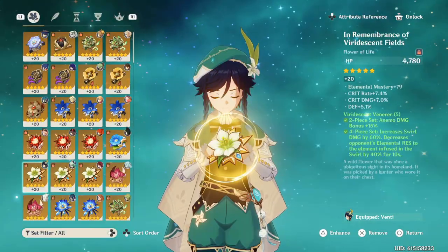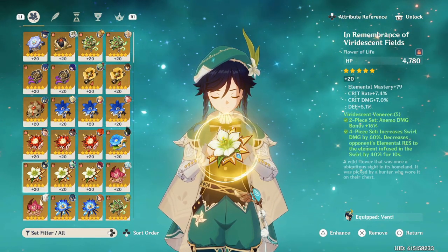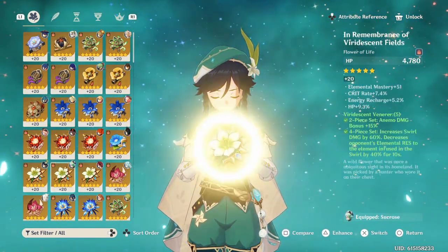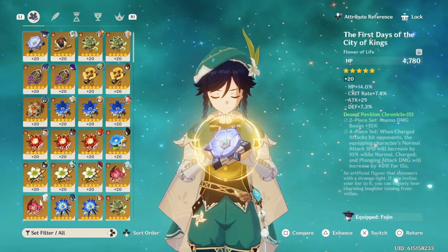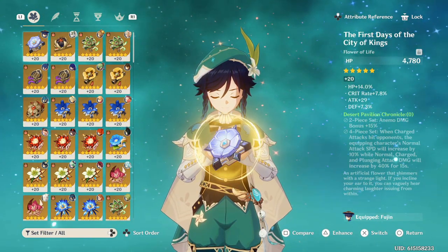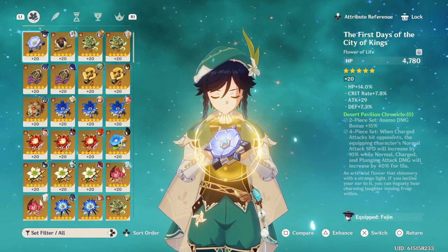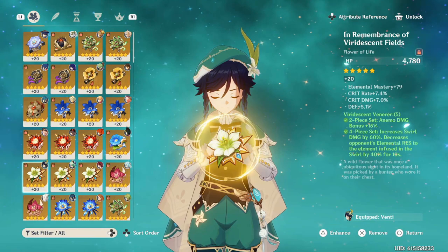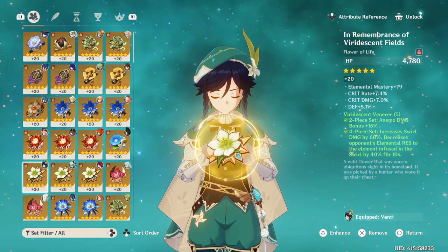For artifact sets, there's only one set I'd really recommend: Viridescent Venerer. Everybody knows this is the set most Anemo characters use. Even though you can get Desert Pavilion Chronicle, it's not as good as Viridescent Venerer on Venti — the attack speed, normal attack, charged attack, and plunge attack bonuses have nothing to do with him. Most of his damage is from swirling with his burst, so the four-piece Viridescent Venerer is the number one set.